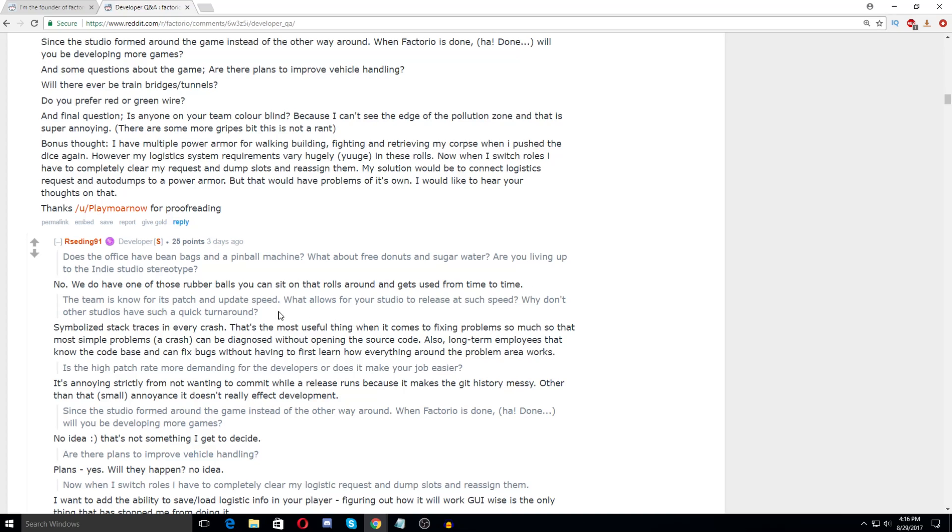Someone asked: the team is known for its patch and update speed — what allows your studio to release at such speed? Rseding says: symbolizing stack traces in every crash is the most useful thing when it comes to fixing problems — so much so that most simple problems that crash can be diagnosed without opening the source code. Also, long-term employees that know the code base can fix bugs without having to first learn how everything around the problem area works. Sometimes it does take a couple hours scanning through desync reports, but usually it makes it really easy to pump out fixes quickly.